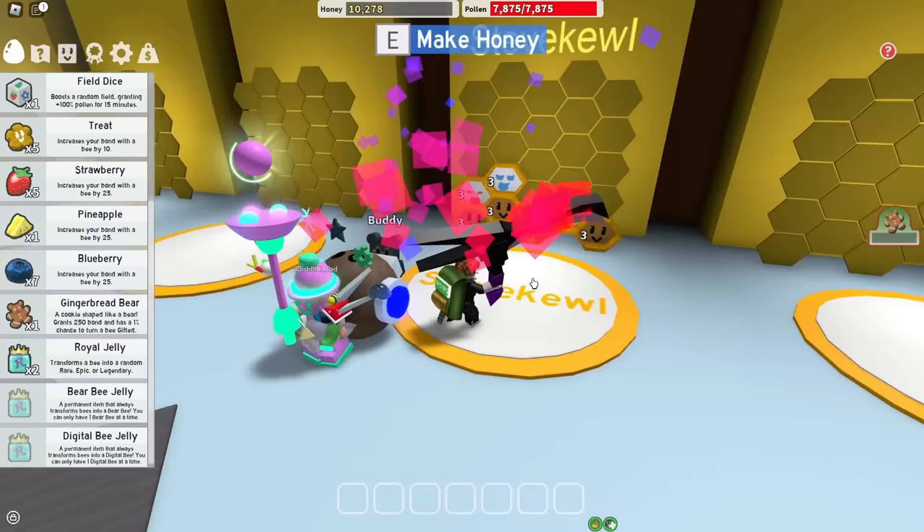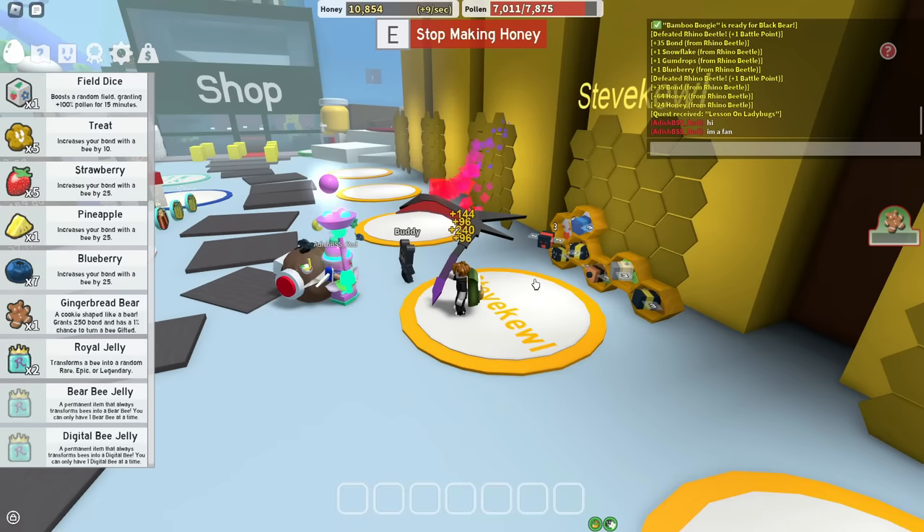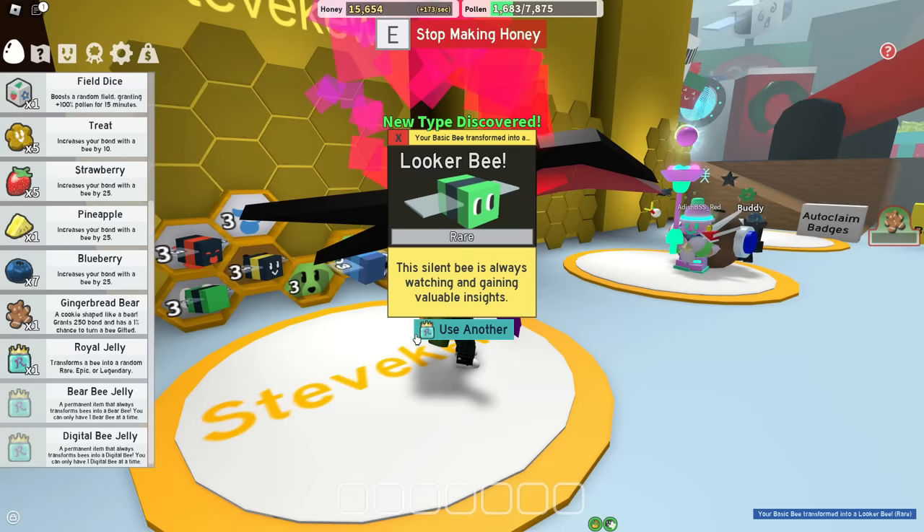An endgame noob is admiring my professional endgame red hive. I'm a fan. So hot in here, I need like three fans at least. Royal jelly — alright, let's gamble away some more basic bees. Liquor, nice.